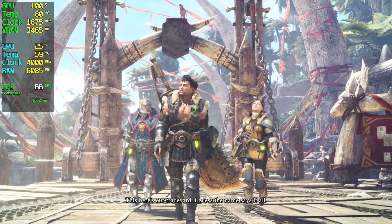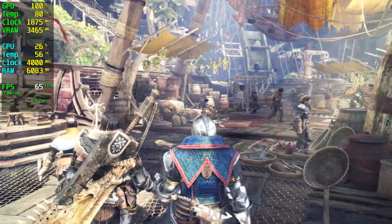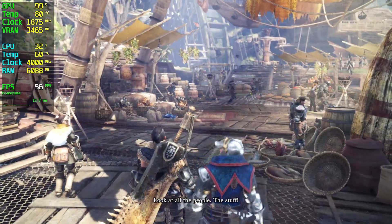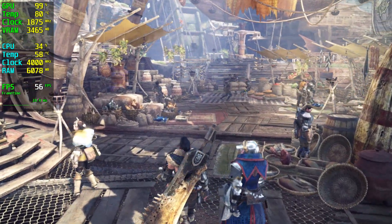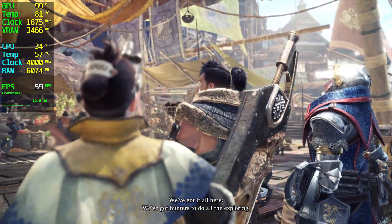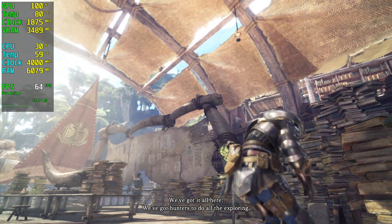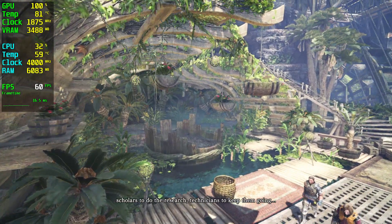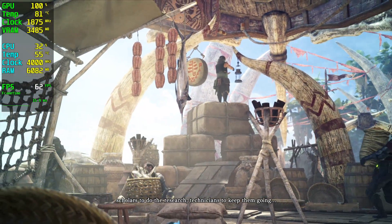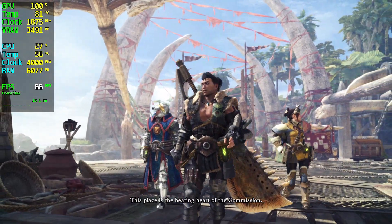This here's our trade yard. I guess the name says it all. Look at all the people. The stuff! Incredible, right? We've got it all here. We've got hunters to do all the exploring, scholars to do the research, technicians to keep them going. This place is the beating heart of the commission.